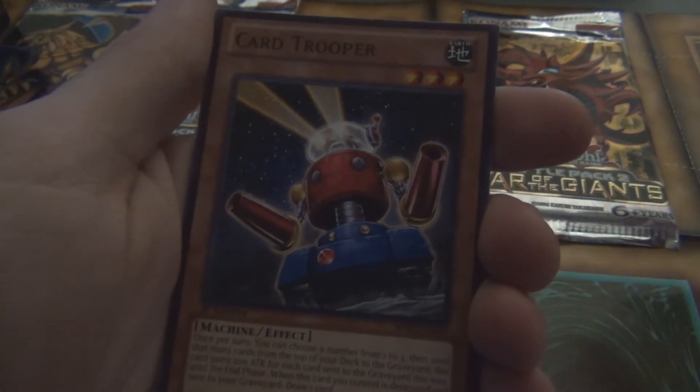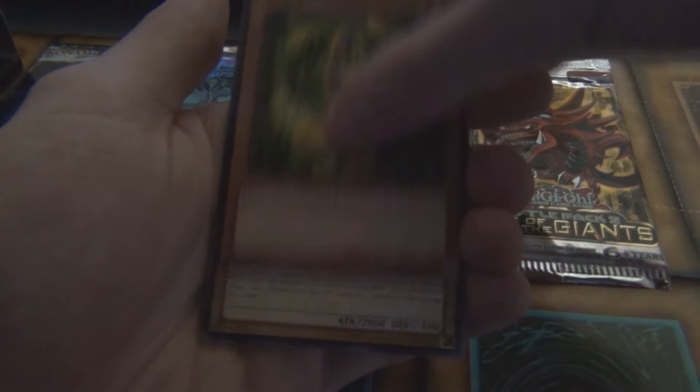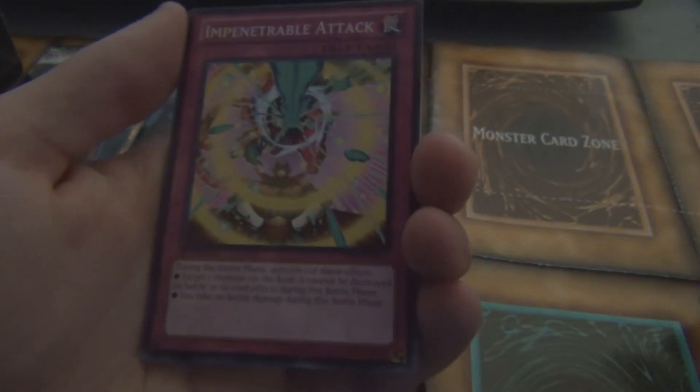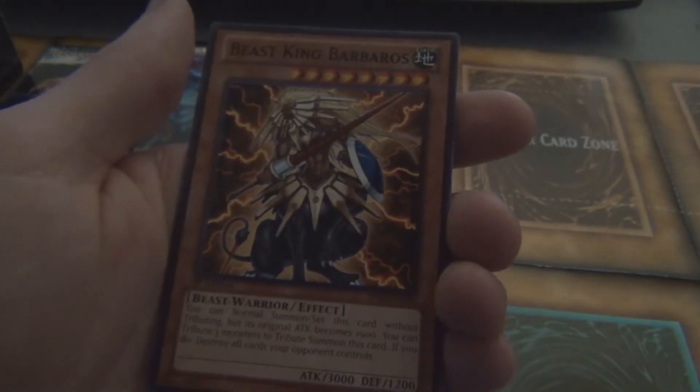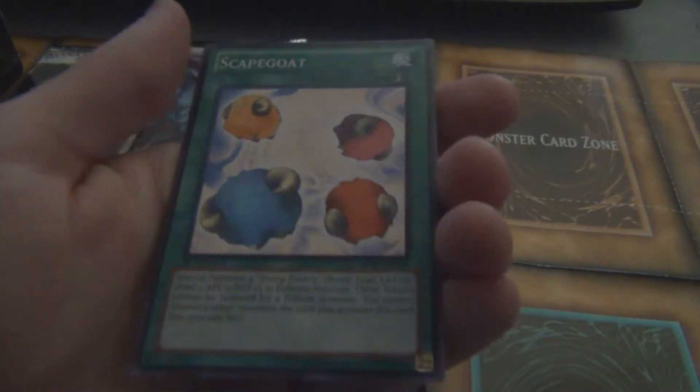Moving on to an Obelisk pack. We have Fighting Spirit, Card Trooper, Kree Bonds, Alexandrite Dragon — I think that's a Kaiba card — Dragon Ice. Again, all commons. I could be wrong, the guy could have lied to me, but it is what it is. These are kind of classic cards here, not as classic as I'd like but still. I have never heard of Impenetrable Attack, that's for damn sure.